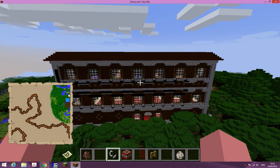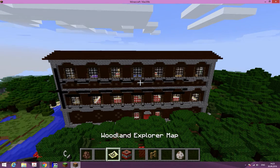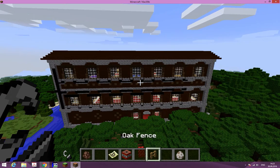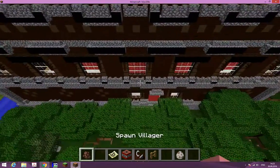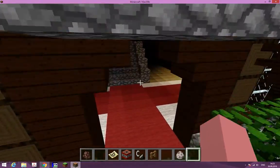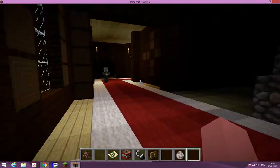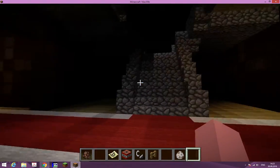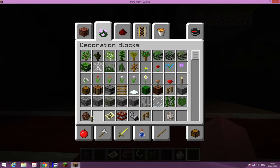Hello guys! Today I found my first woodland mansion in Minecraft. We're going to go ahead and go in here — I'm so excited. This can actually be a good place for your first house. There is a vindicator over there, so let's light up this area.